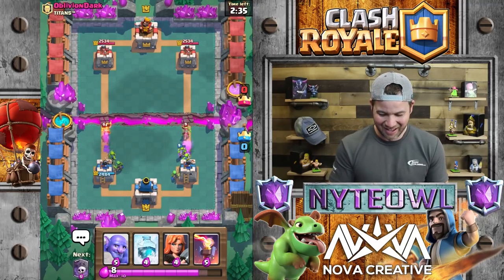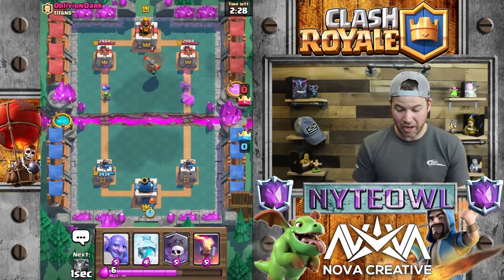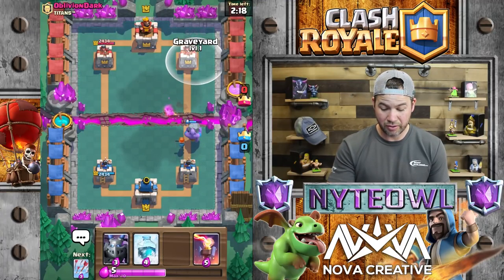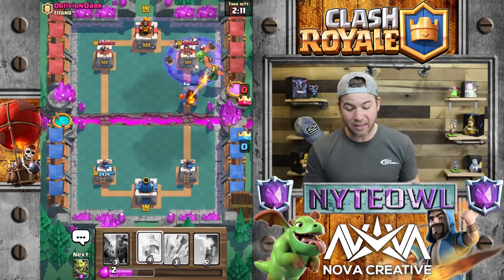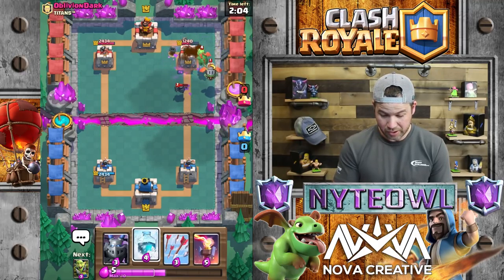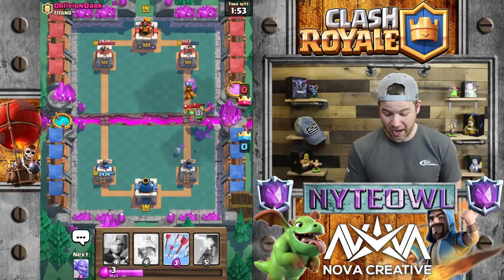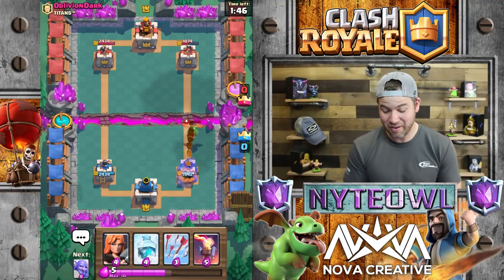I'm gonna throw Goblins in the back against his Goblins. Throwing Valkyrie down - I really don't want to throw the Bowler down just yet. Oh crap, we're gonna throw the Bowler down or else we would have got smoked. Since we got Bowler and Valkyrie down, that's gonna be a good push. Oh flip - this is the deck that actually struggles against this Inferno Dragon deck. It's brutal. We may get smoked right here against these flying decks. We did take out the Inferno Dragon pretty decently though - defended it pretty well.